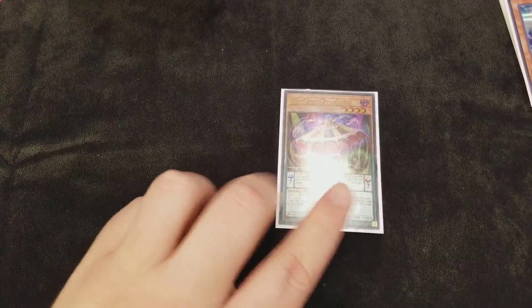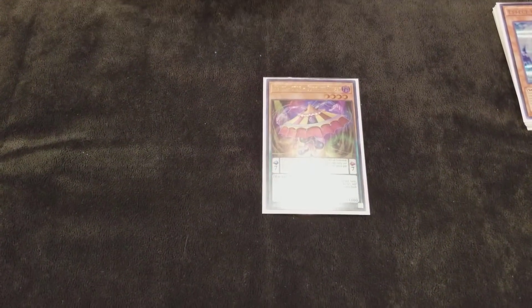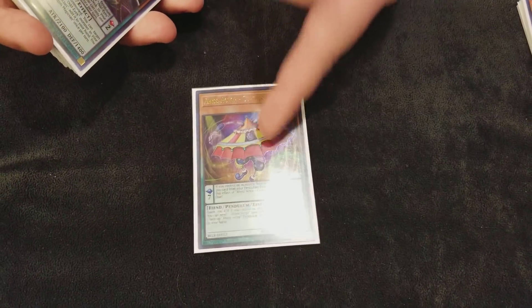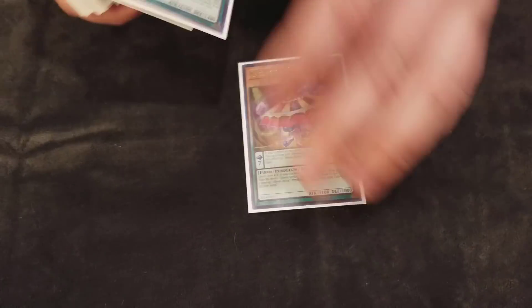For my one-ofs, I'm playing one Curtain Razor. It's not good after turn 1 really special summoning it, but if you top-deck it, it's 2200 attack — and I should have scales. It's a really good one-of high scale. I thought about bumping it to two but it's a good one-of.